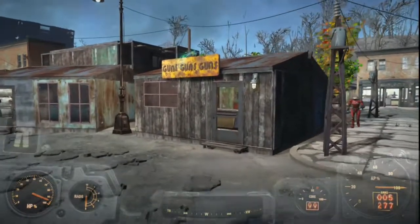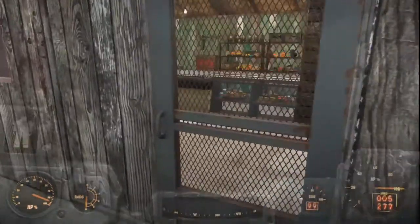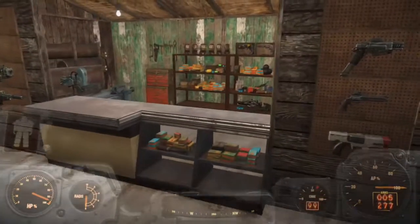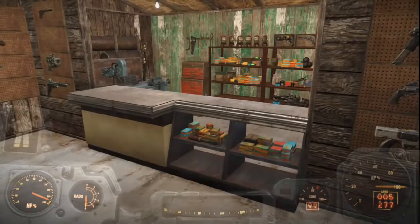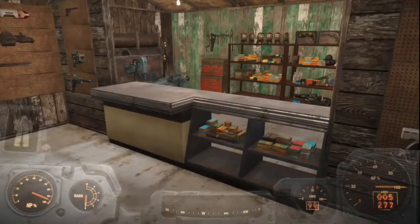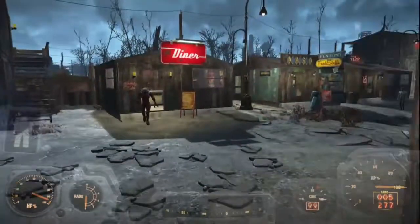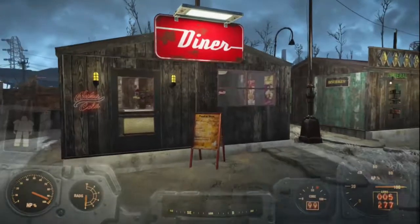We're gonna take a walk across the street and go over to Guns Guns Guns — probably everybody has that sign and I just don't care. Come on in here — this is kind of a higher end gun shop. The gunsmith makes a lot of good weapons and sells a lot of ammunition, many nukes. As you can see there's a minigun on the stand, so higher end stuff.